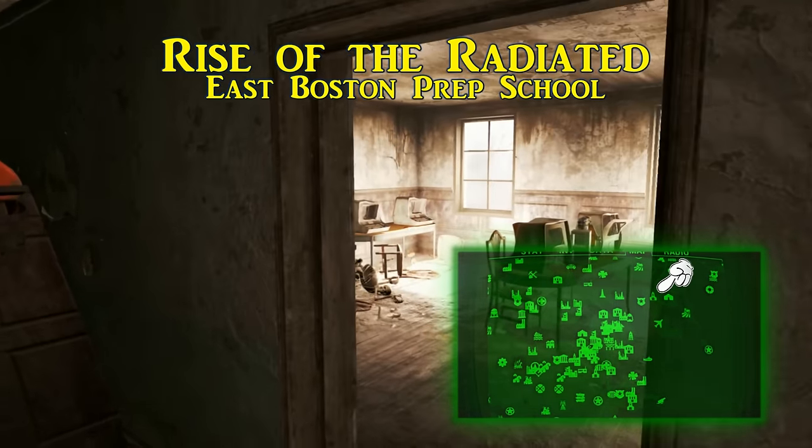This next one is called I Married a Robot and is found in the Diamond City Schoolhouse behind Fallon's basement. As soon as you enter you'll see the living quarters underneath the schoolhouse itself. On a cinder block next to one of the beds is the magazine. This will increase the damage for your robotic companions by 5%.